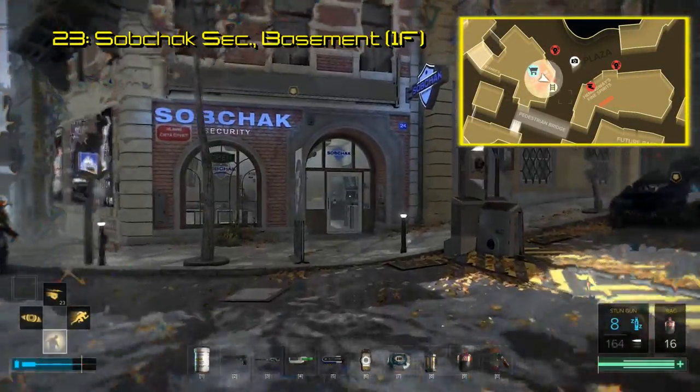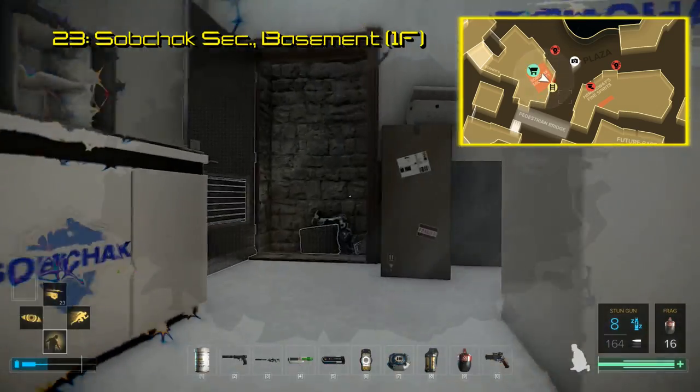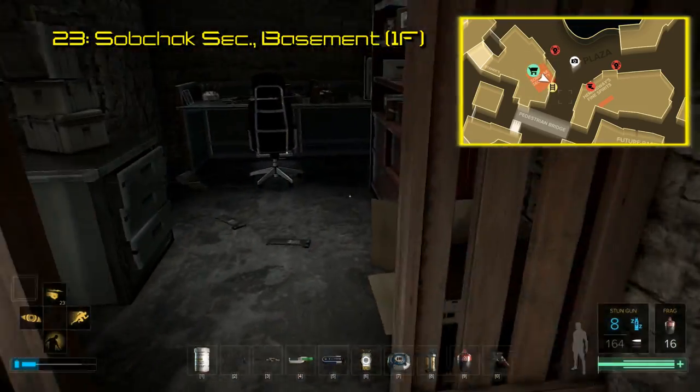Number 23 is at Subcheck Security, located on the connecting street between TF-29 and Chicanes Place. Make it inside however you see fit and head down to the basement here. The Breach software is in the cubby on the right side, on top of the desk.